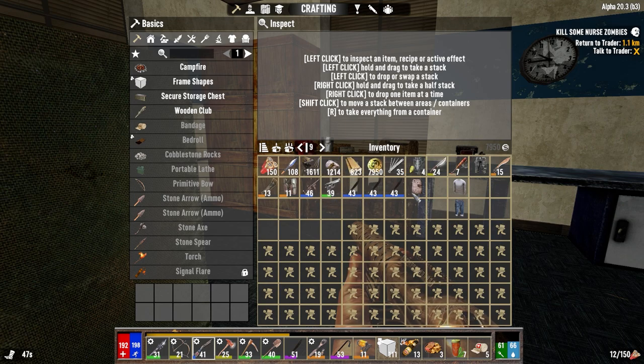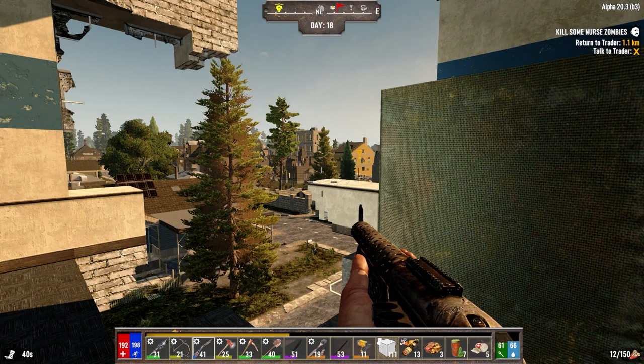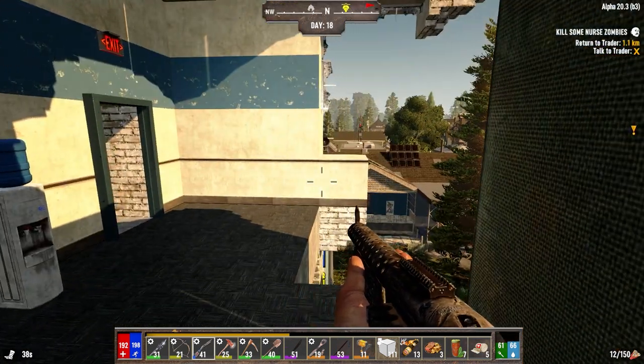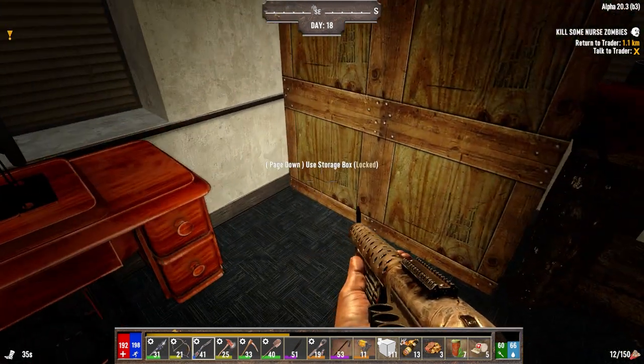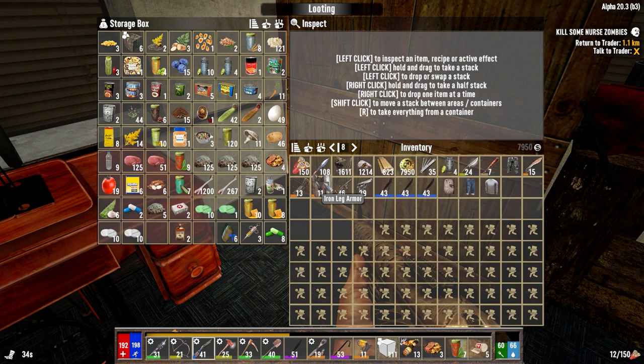So I've got the stuff on me that I think we want to sell to the trader. We got some stuff here from the horde last night - not a lot - but we're going to sell it to the trader today. What I want to do today is push through and finish the White River quests to get the lead to Trader Razor, I think his name is.